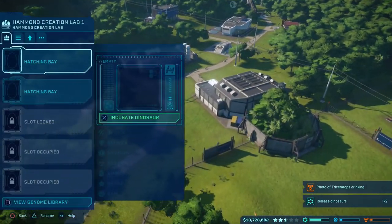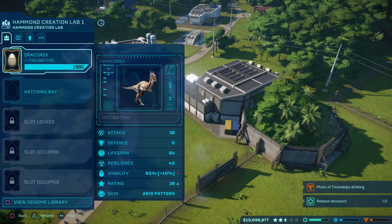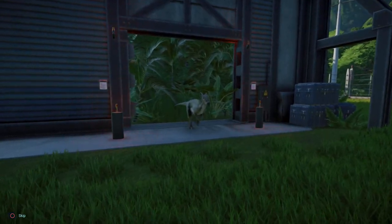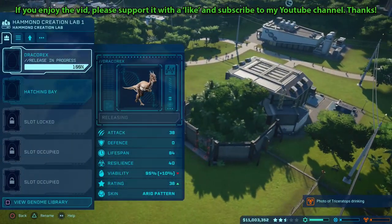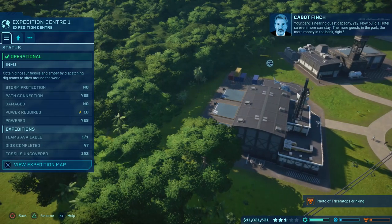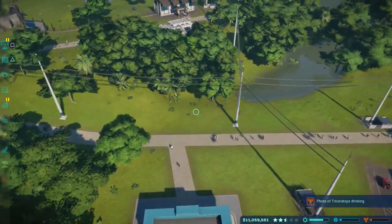I decided I wanted a second Dracorex in my park, but I went ahead and made sure the incubation rate was 100% by finishing off the genome — I did that just by repeating the same process I've shown you: sending my team out to dig sites around the world where the Dracorex fossil could be found, then harvesting the DNA at the Fossil Centre to finish off the genome and guarantee success in incubation. There we have it — the basics of improving your success chance of incubating dinosaurs and increasing the genome progress. I hope this tutorial has helped you; let me know in the comments, and don't forget to leave a like and subscribe!